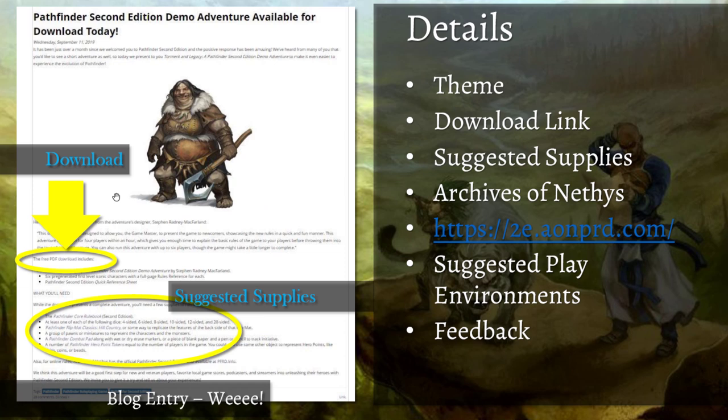When you click 'Show Post' you get the full article. It was released September 11th. The free PDF download link is right there at the top, and below there are some suggested supplies. They suggest you obviously have the Pathfinder Core Rulebook, plus optional items: the Flip-Mat Classics: Hill Country, the Combat Pad, and Pathfinder Hero Point tokens. You don't really need any of that if you're on a budget, but the download link is there with the suggested supplies.